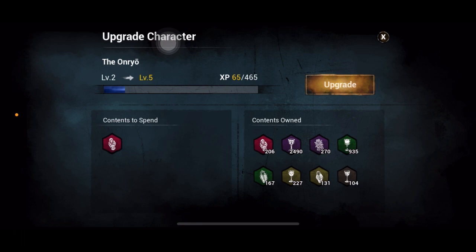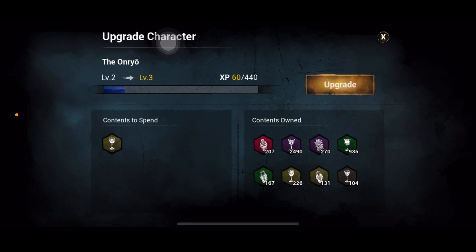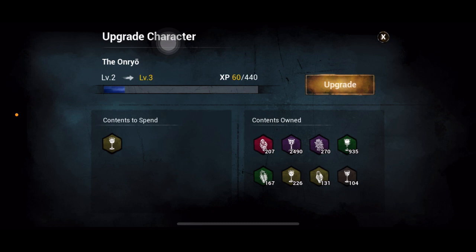For now I'll leave it at one — you can see one Flesh Doll takes it to level 5. I'll test with a smaller offering just to see what happens. From level 2 it'll take me one level up. I'm going to click Upgrade — it'll ask you to confirm, and that's okay.